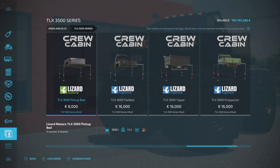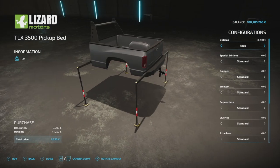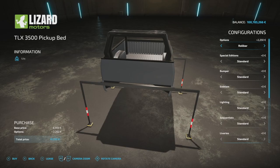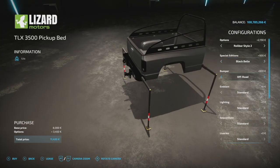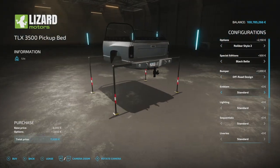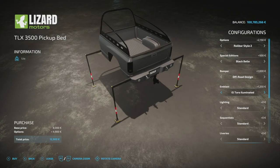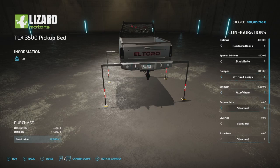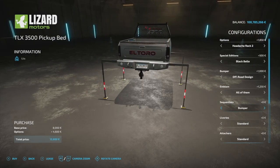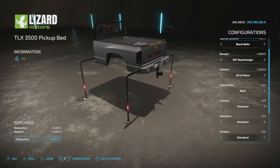This truck also comes with four remodeled attachments that fit the crew cab. There's the 3500 pickup bed with an optional roof rack, featuring very similar customization to the two-door version. The same off-road bumpers are available. For the emblem, the El Toro Glow looks great. Sequential lights on the tailgate and bumper lights are also included. For attachments, there's a gooseneck attachment in the back, which works great for the 50-foot versatile trailer.